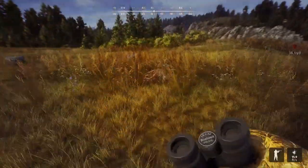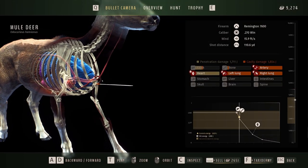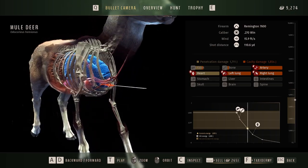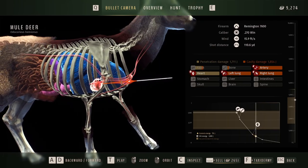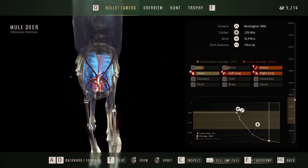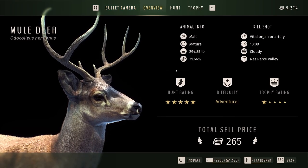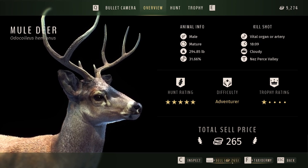Here is our one-star mature with a perfect heart shot — right between both lungs, right into the heart. A little bit of artery damage, a little bit of lung damage from that cavity all the way through into the heart. Man, that was a phenomenal shot. 31.66% genetic potential — that was a perfect one to take out.